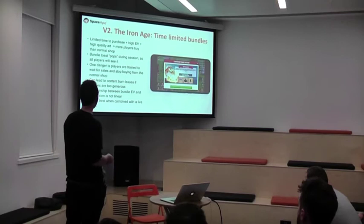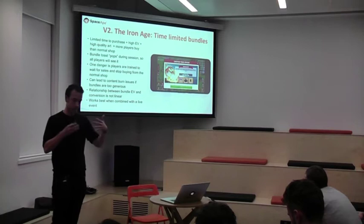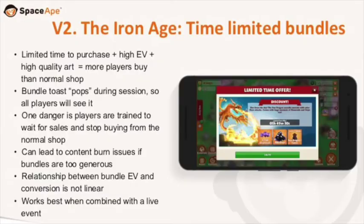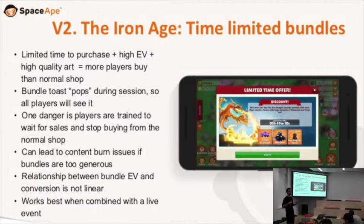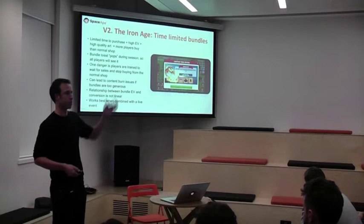The high EV and the time limit are a really good incentive. The bundle pops, so we get around the problem of the shop being tucked away — it's right there in the customer's face, they can see it, they don't have to search it out. One danger is people can end up trained to wait for bundles — I do this in Clash Royale now, I won't buy from the shop unless I really have to. There are also content burn issues: if you go a bit wild with your EV, you're going to burn through your content faster. It's best when combined with a live event — you get that spin-up effect and you make loads more money.